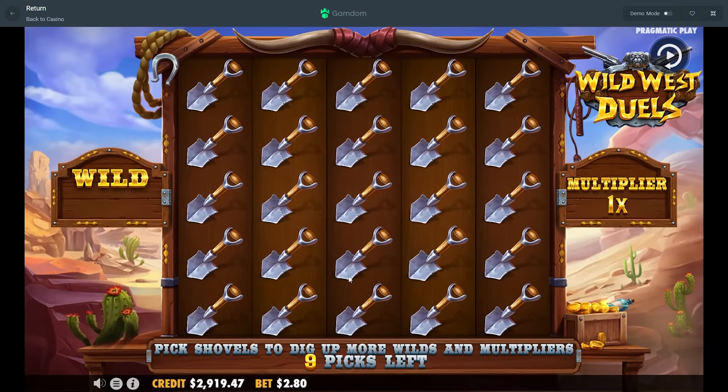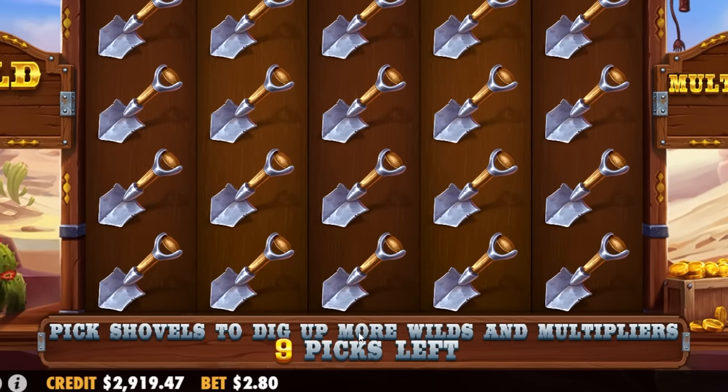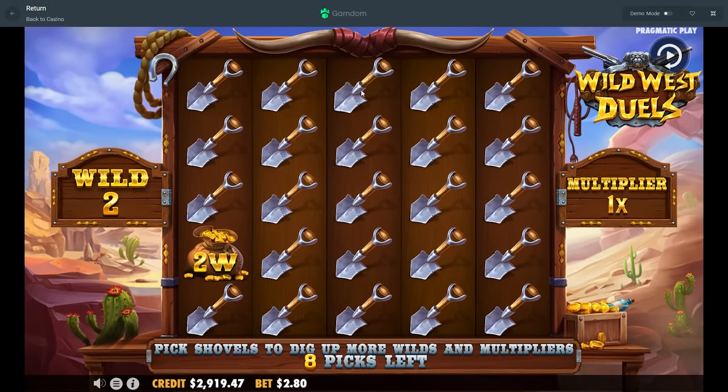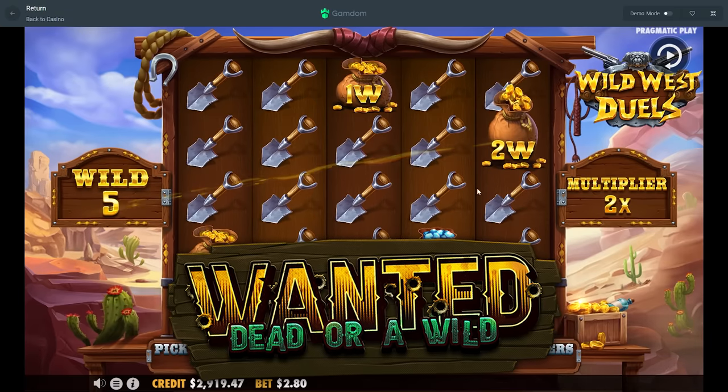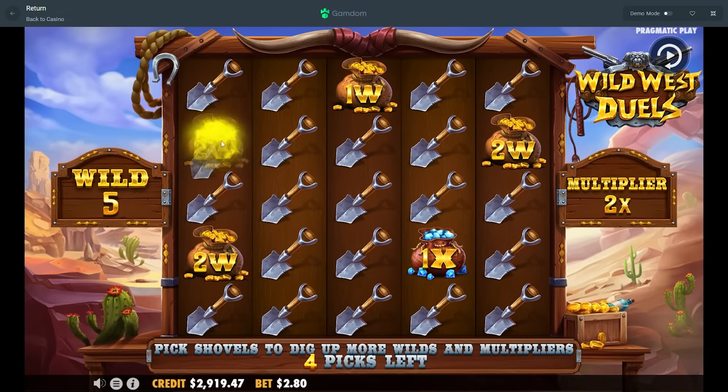This is pretty cool — oh wait, 'pick shovels to dig up more wilds and multipliers, nine picks left.' Just go quick — wait, is this like dual dual or dead dead? But you're capped at the amount of picks.